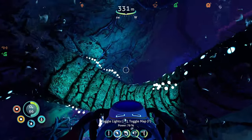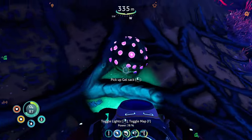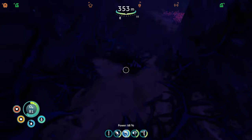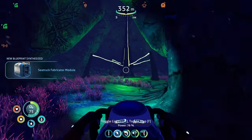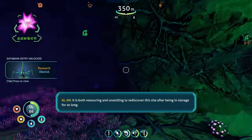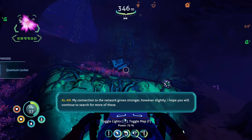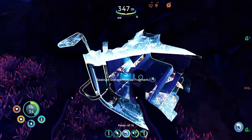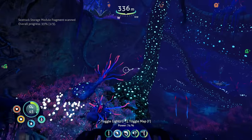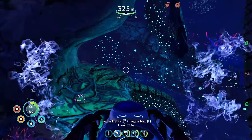We need this... oh yeah, this is going to take us to a relic, an Alien Relic. Fabricator module fragment - fabricator module unlocked! Heck yeah! 'Reassuring and unsettling to rediscover this site after being in storage for so long. My connection to the network grows stronger.' Quantum locker unlocked! Storage module fragment - heck yes! We need oxygen too, we've got to grab some oxygen before we get too crazy. That plant right there - those little tentacles coming out of the ground - that's the thing that wants to suck my face in and eat me.